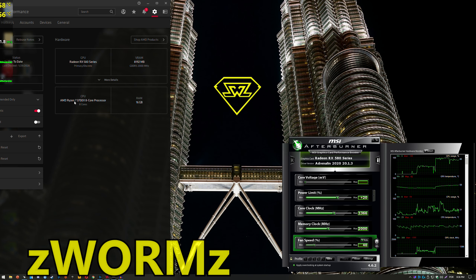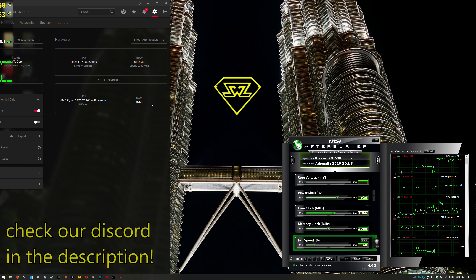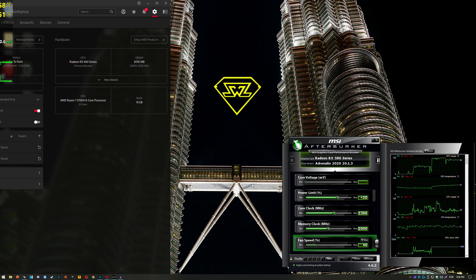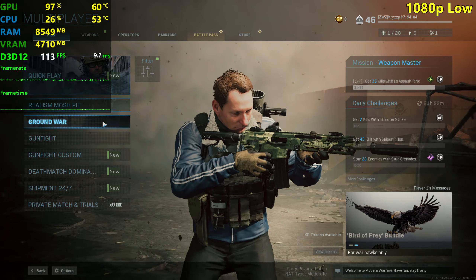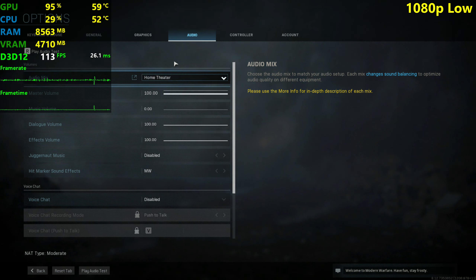I am running the Ryzen 7 3700X as usual with 16 gigs of RAM, dual channel, CL14, 3200 MHz. By the way, you don't need the Ryzen 7 3700X to not bottleneck this card in Call of Duty Modern Warfare. The game is quite well optimized so it will run just fine with something like a Ryzen 5 2600 — even the 1600 should be fine to not bottleneck this GPU.